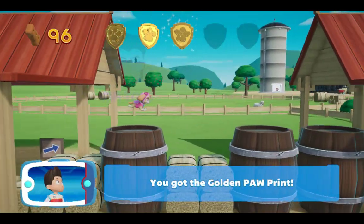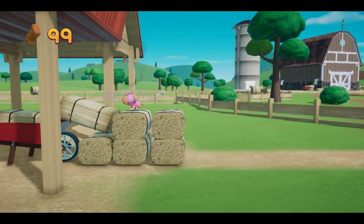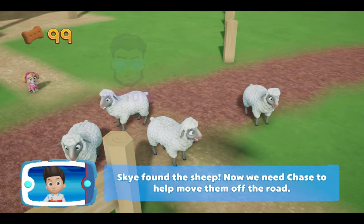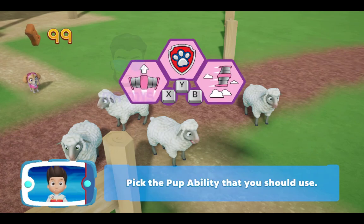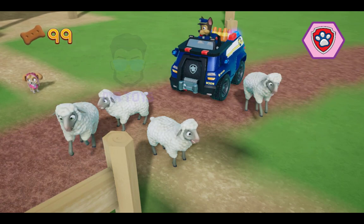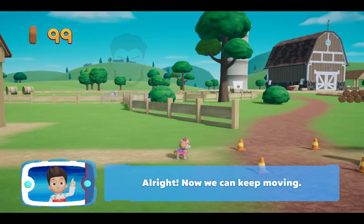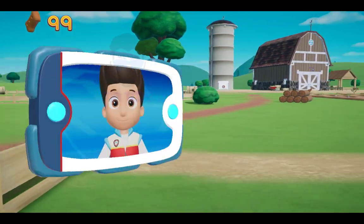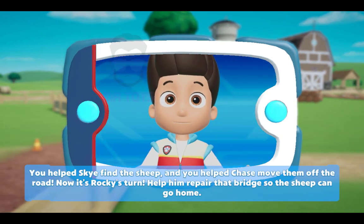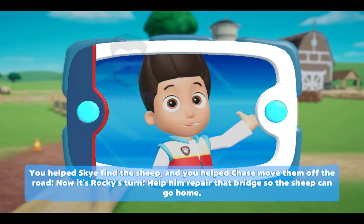You got the golden paw print! Collect all of the golden paw prints that you find! Skye found the sheep! Now we need Chase to help move them off the road! You helped Skye find the sheep and you helped Chase move them off the road! Now it's Rocky's turn! Help him repair that bridge so the sheep can go home!